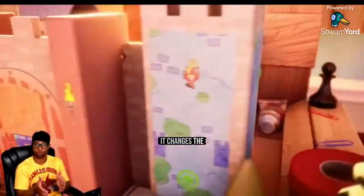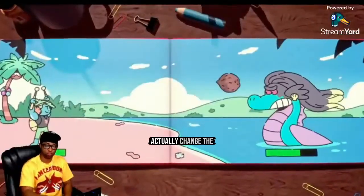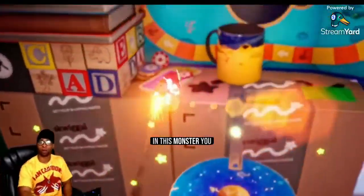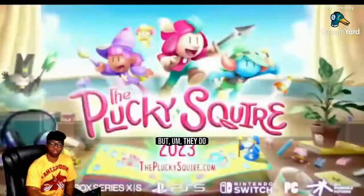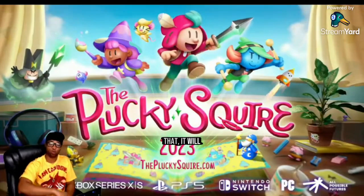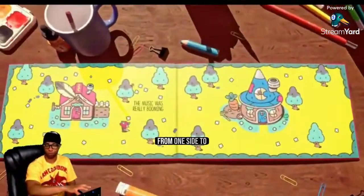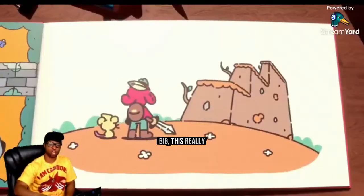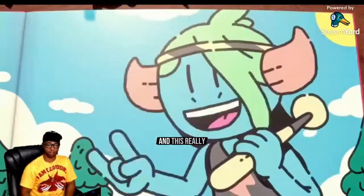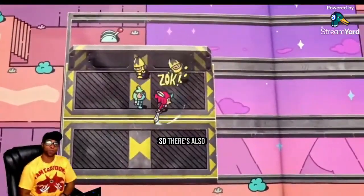You can write things and it changes the actual children's book on the inside when you do that. You can change the letters too. They do things in the story where you can change the words around, and it will affect something in the book. For example, there's a part where it says 'this really big rock was in the way' — you can change 'big' to 'small,' and now this really small rock is in the way and you can go around it. I was like, oh, that's so cool!